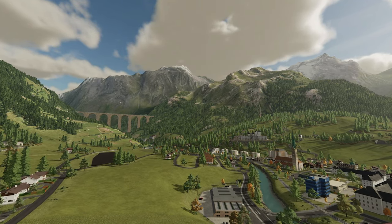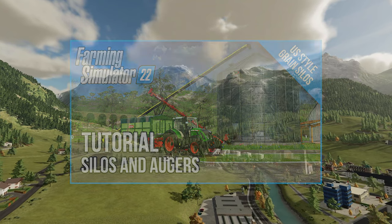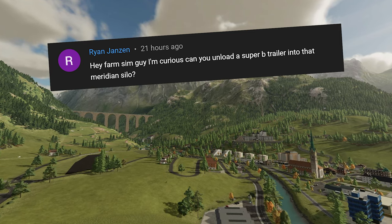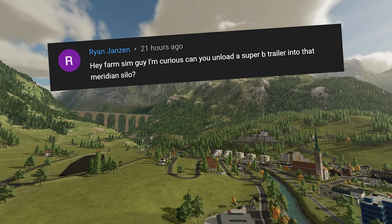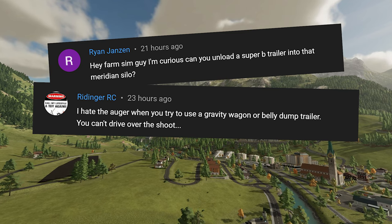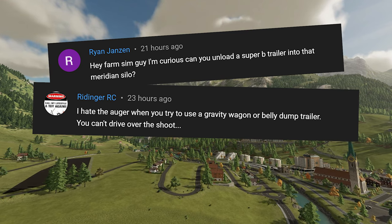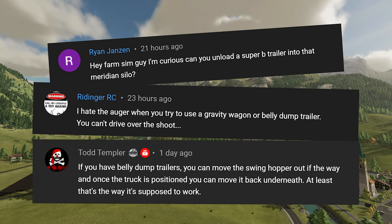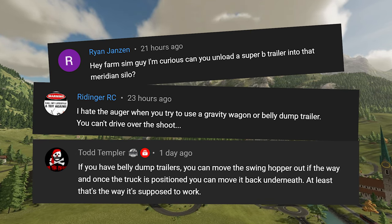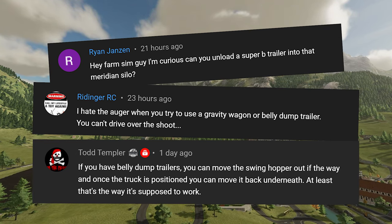We're starting with this one today, off the back of my August tutorial. Ryan Janssen asked a very nice question: can you unload a Super B trailer into the Meridian silo? RendingerRC said he hates the auger — when you try to use a gravity wagon or belly dump trailer you can't drive over the chute. Yes you can, and I'm going to show you how. Todd Templer gave me the idea and explained how this is done in the US, so let's show you how to use belly dump trailers with the new augers.